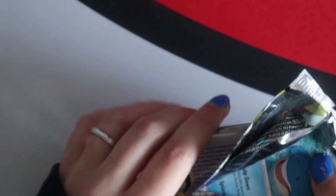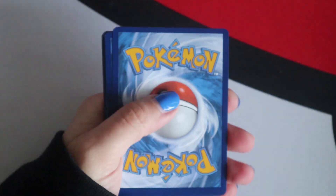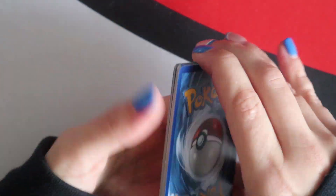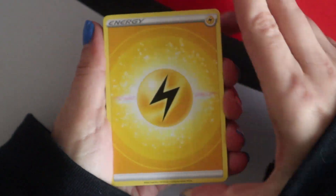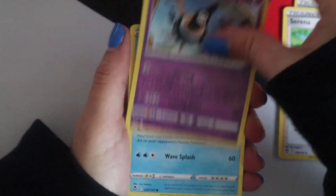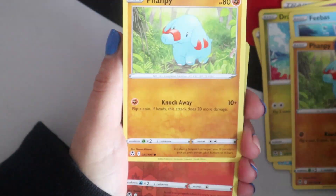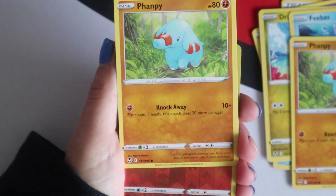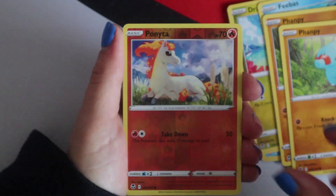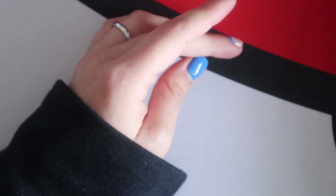Third pack. More trainer gallery cards would be pretty great - I think I prefer trainer gallery cards over rainbows and gold. Emergency Jelly, Serena, Sigilyph, Wilma, Dratini, Feebas, Famphi, two Famphi - what! Reverse Ponyta and an Arcanine. That's unusual.